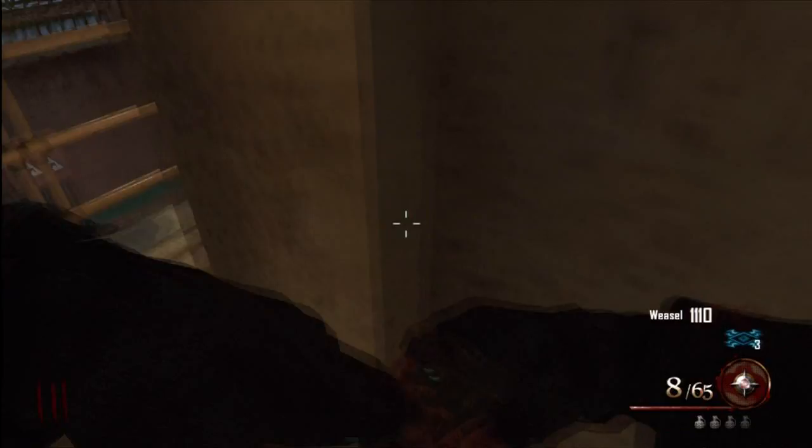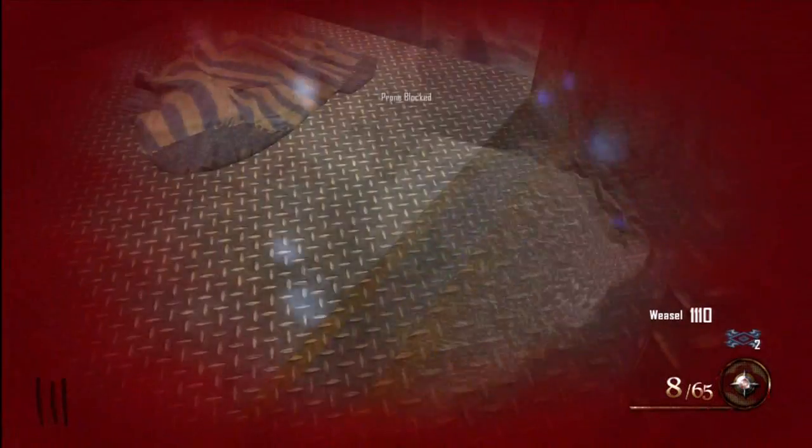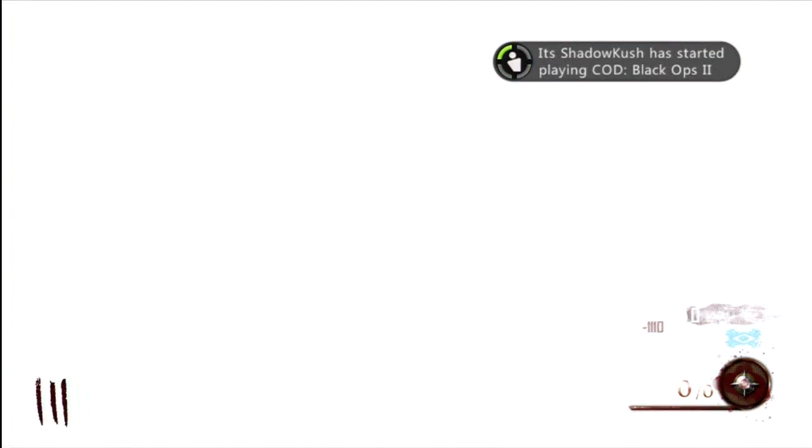So what you're going to do is come up these stairs and run into this corner, and once you do that you want to pull out a grenade, and then you're going to down yourself and put yourself in the corner, and then you're going to go into the afterlife mode. And then once you do that, you'll notice that your guy is sort of in the floor.